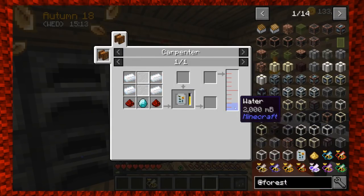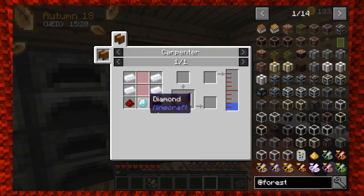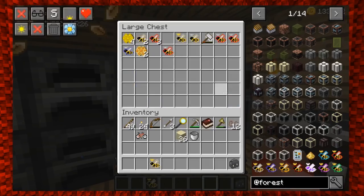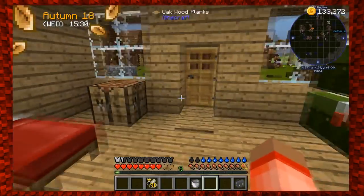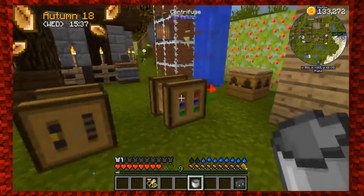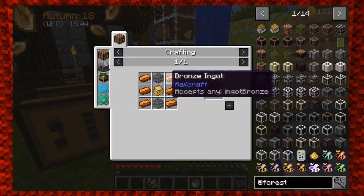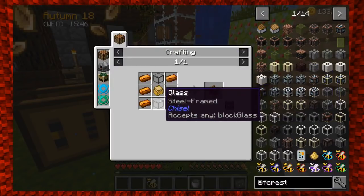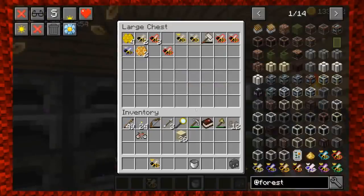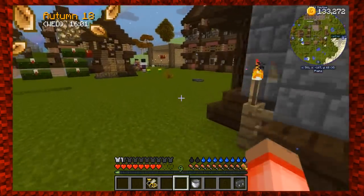I'm going to buy some more tin ingots, two redstones, and a diamond — I think I have those downstairs — with some water in the carpentry. Two buckets of water — let's try this. Wait, do I have a carpentry? Let me go check... I didn't make a carpenter! Dang it. So we need six bronze ingots, two more pieces of glass, and a sturdy casing. And there's no carpenter up there.